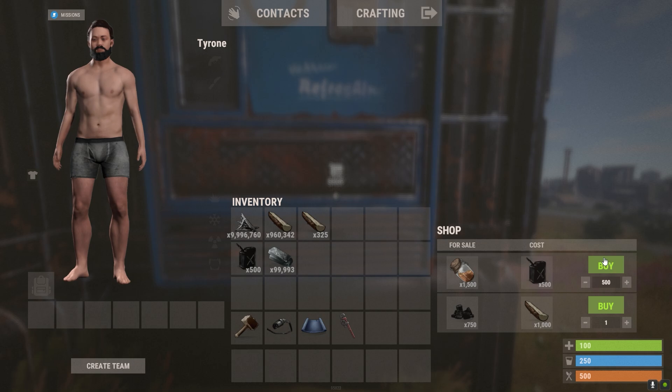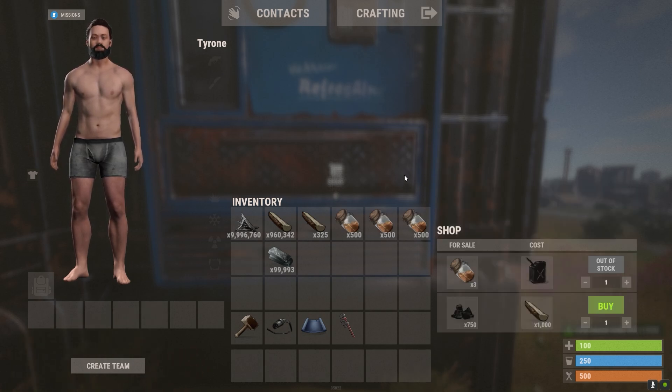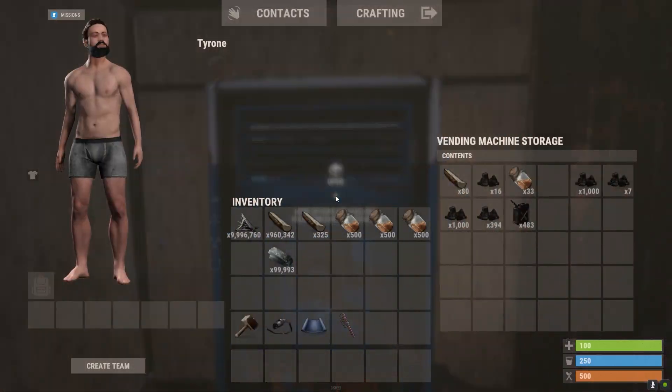If we buy some low grade here with the crud that we've got, you'll hear that the refinery will automatically start back up. The reason for having 80 wood in the vending machine is because the require all feature on the conveyor only works if it's pulling out of the same container.